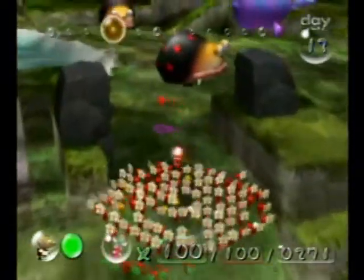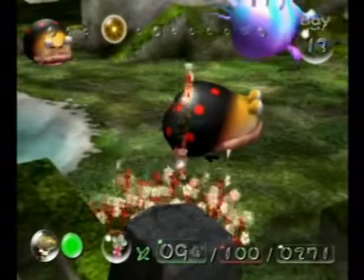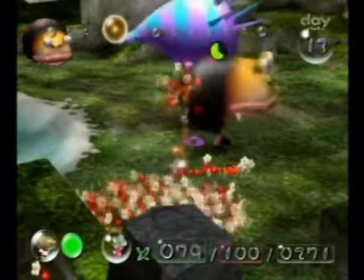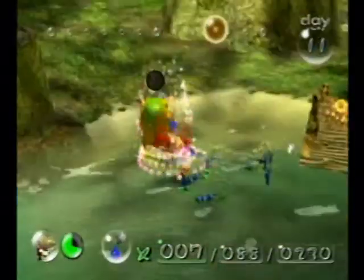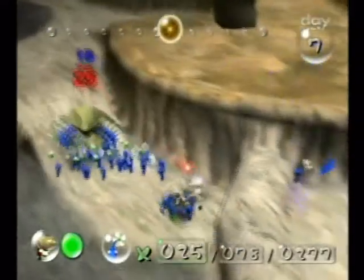As you lead the Pikmin, you learn that they take direction very well and carry tremendous courage with them. The Pikmin know the dangers ahead of them but still follow your command. Whether it's destroying or obtaining, the Pikmin work together as a team to help a friend in need.